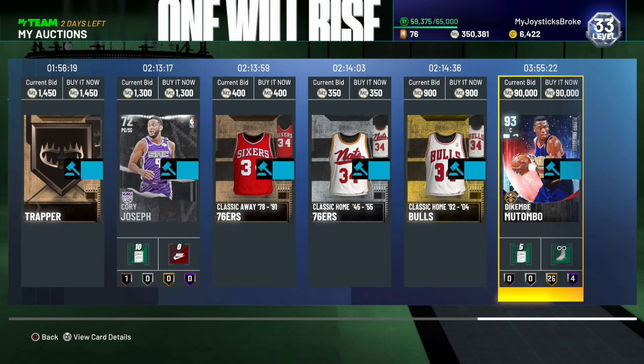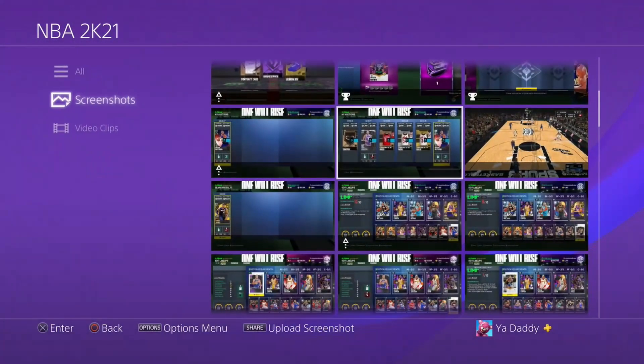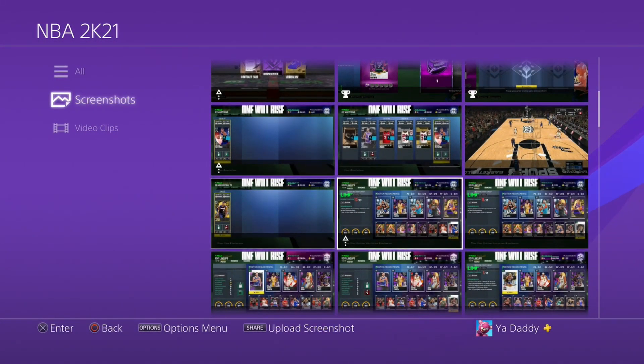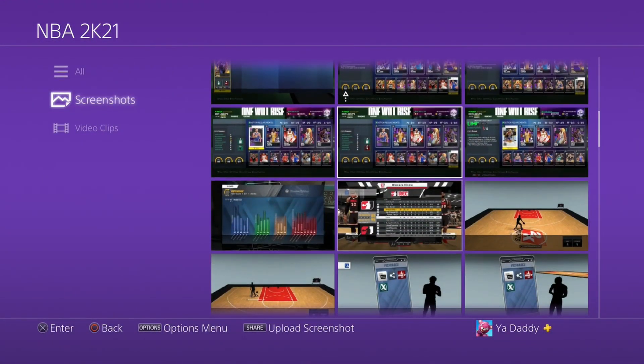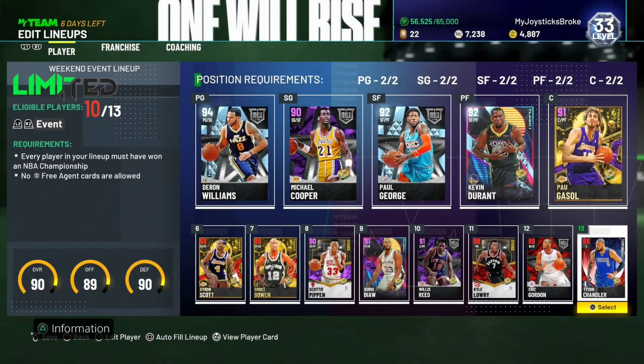I was also selling jerseys. I picked up Dikembe Mutombo before season two started for like 58k and sold him for around 78k because he went up to 90k. That's an old screenshot of my team when I had like 200k.